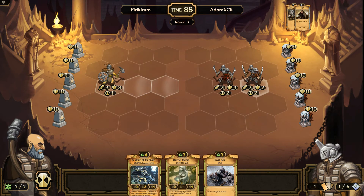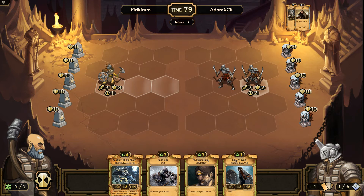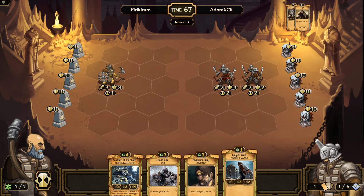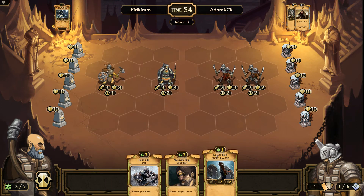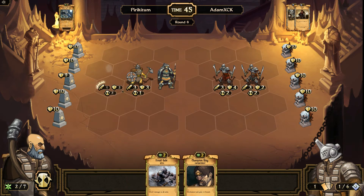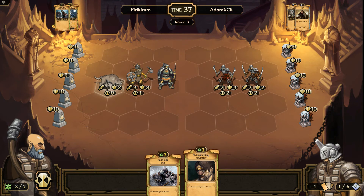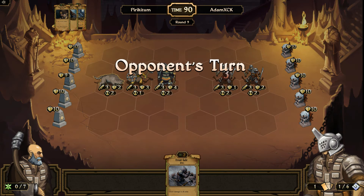Damn it — that was a good card for him. I'm sacrificing for more cards, definitely. He's going to attack in two turns. I think I'm going to place this one here and this one here. I didn't want to spend this here but I think I might, because there's not much reasoning otherwise — I'm going to lose an attack anyway.